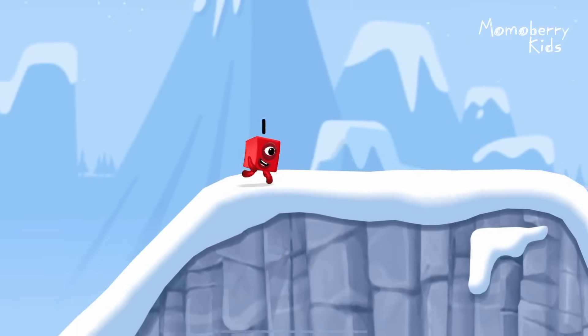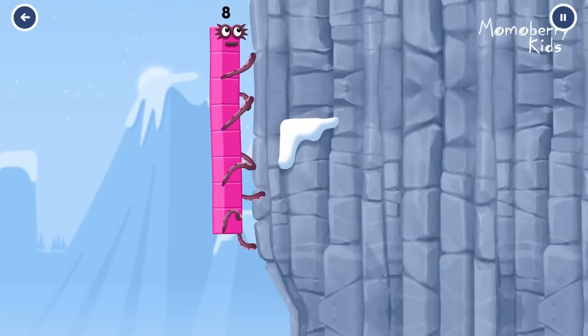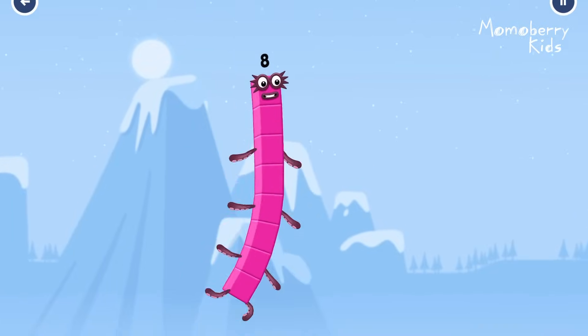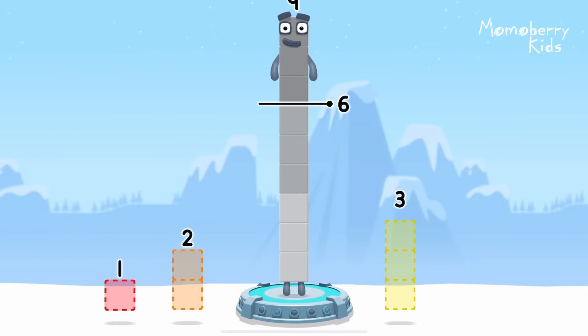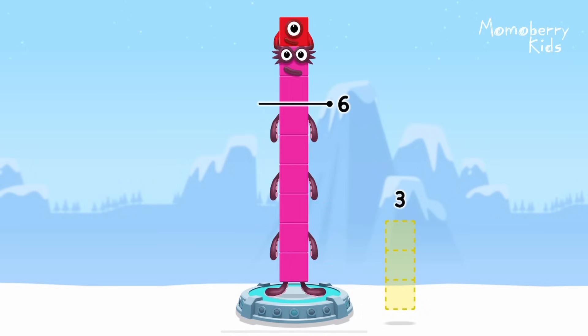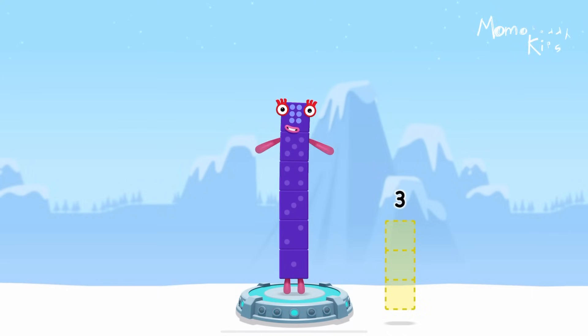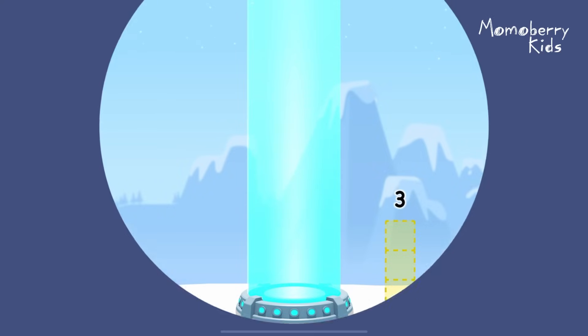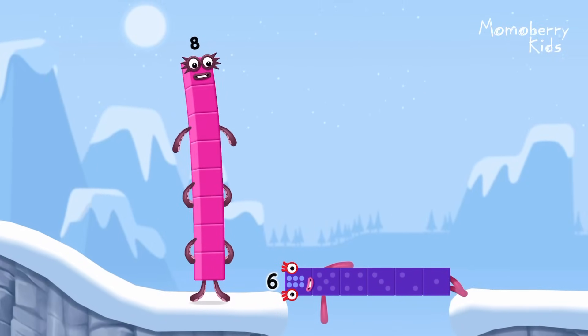How is 1 going to get up there? I am 7! I am 8! Octoblock coming through! Take number blocks away from 9 to leave 6. 1, 2, correct! 9 minus 1 minus 2 equals 6! Well done!